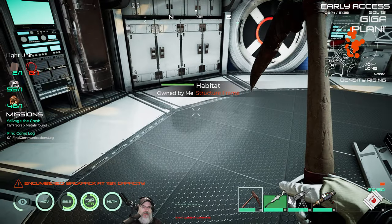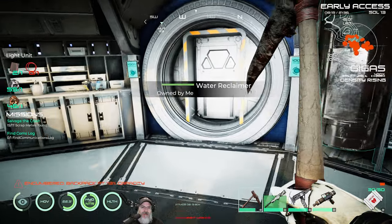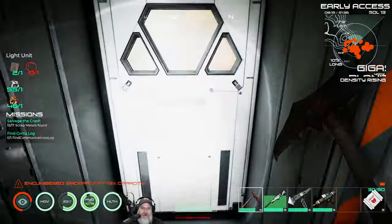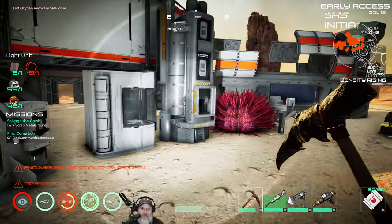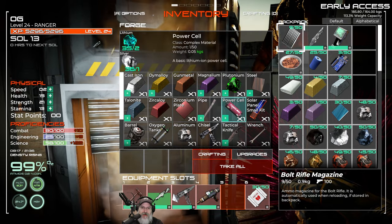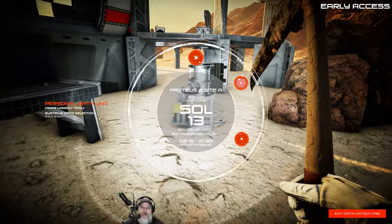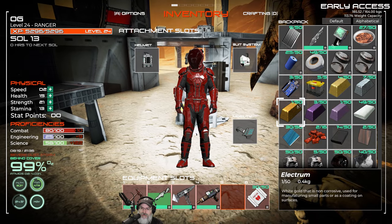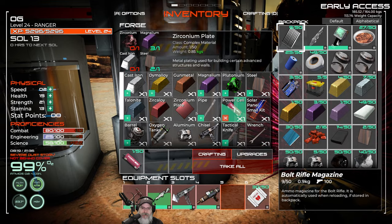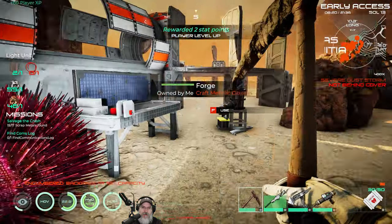We can actually still make the glide unit too — I just need to make two more power cells and we're going to test both of those out. I'm really curious to see what the difference will ultimately be between them. Let's make two more power cells. Do we need to make another electrum? No, we have an extra electrum.